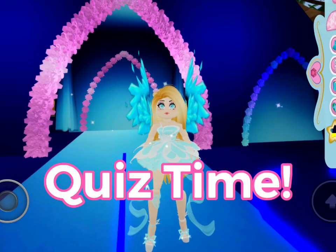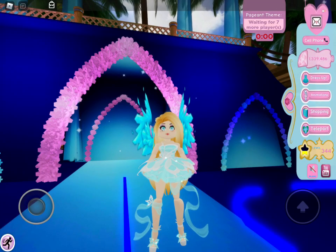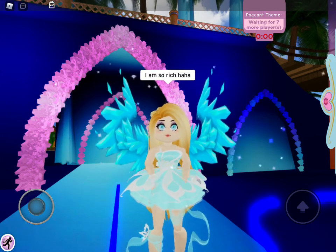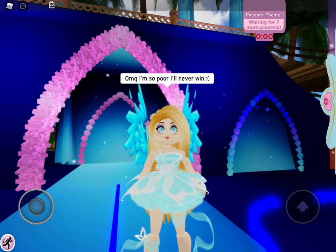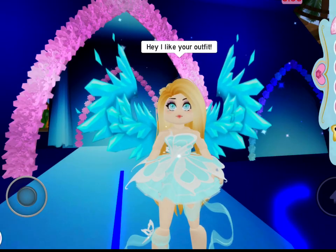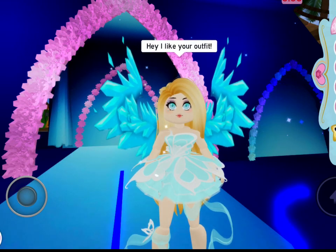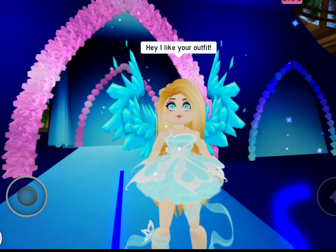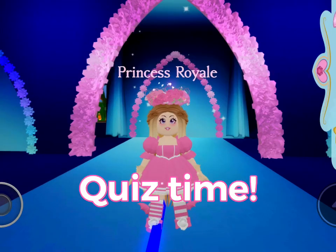Let's take a little quiz to see how good you are at talking to people in Sunset Island. What should you say to someone? A: Hey, I like your outfit. B: I'm so rich, haha. C: Oh my gosh, I'm so poor, I'll never win. D: Vote for vote. The correct answer is A — hey, I like your outfit. Complimenting people will make them think you're very nice and friendly, you can make new friends this way, and people might vote for you more if they think you're a nice person.